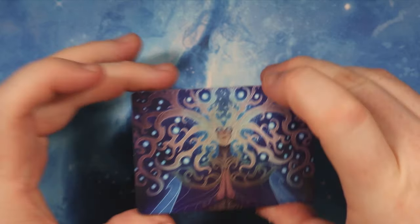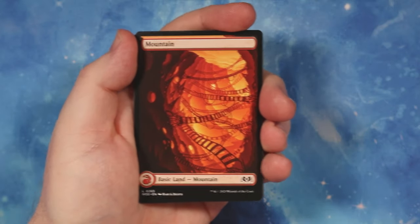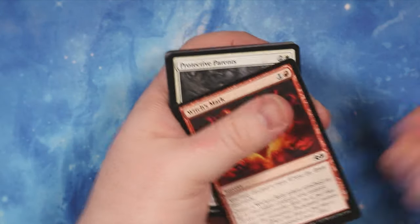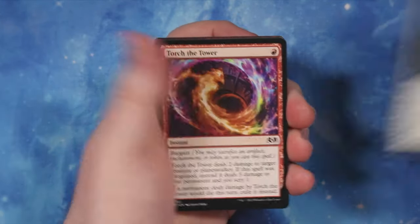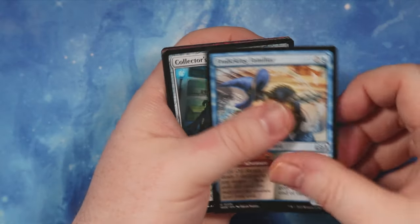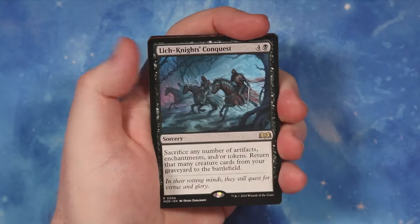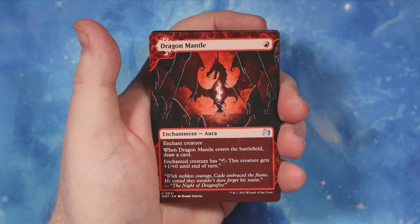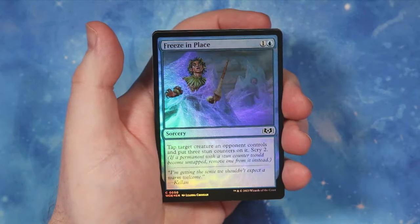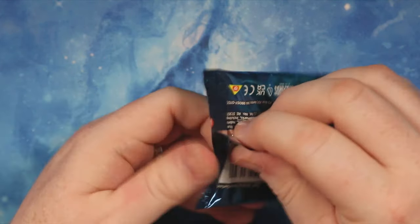Into pack four with a lovely piece of art - a full art mountain, trolling this blue mage. We have Protective Parents, Charm Cloth, Return Triumphant, Torch the Tower, Frolicking Familiar, Collector's Vault - love that uncommon - Tempest Heart, and Leech Knight Conquest which I think was the promo card. Then a Dragon Mantle and a foil Freeze in Place. Pretty sure that was the promo card.